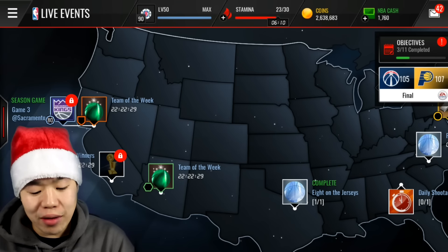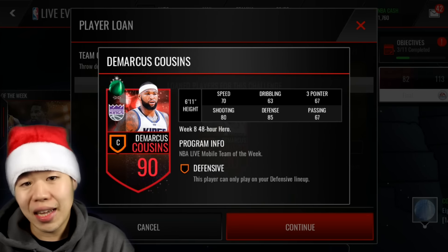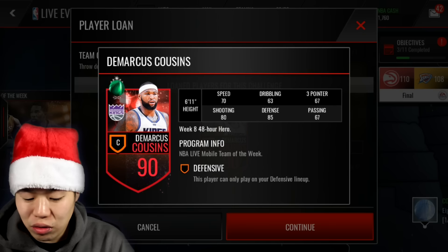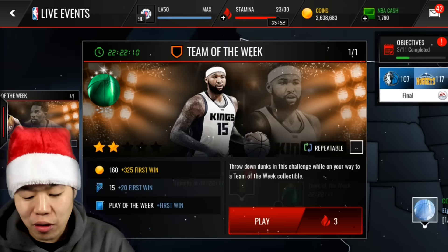Before I show you guys the present, let me show you guys the Team of the Week players. So today we have Pack 1, which is DeMarcus Cousins — 90 overall center for the defensive lineup. So 70 speed, 63 dribbling, 67 three-point shooting, 80 defense, 67 passing, and he's 6'11. So that's pretty dope. I might try to get him as well.